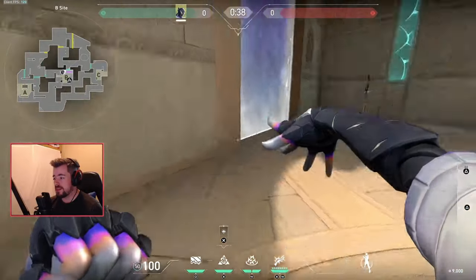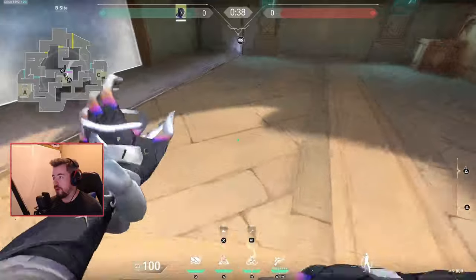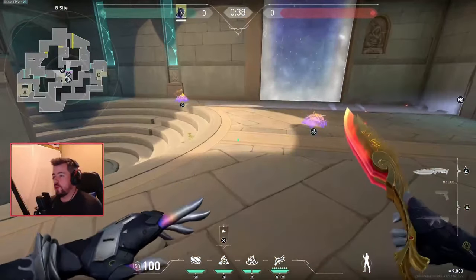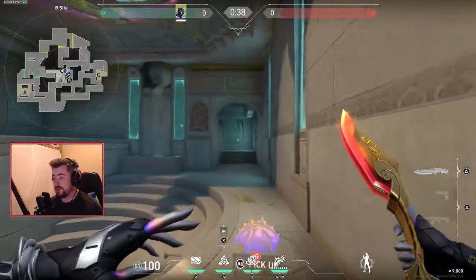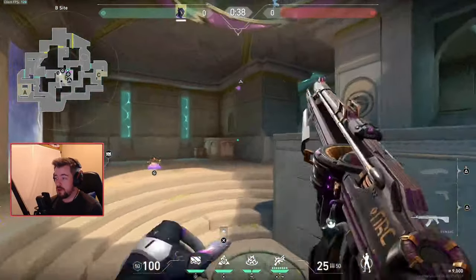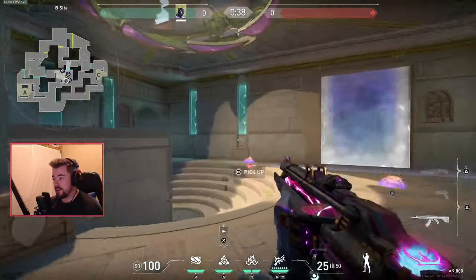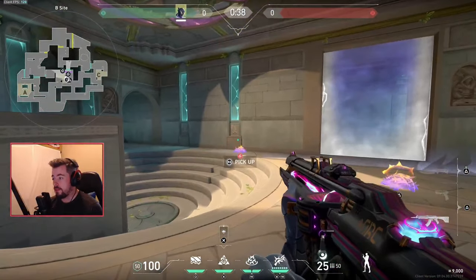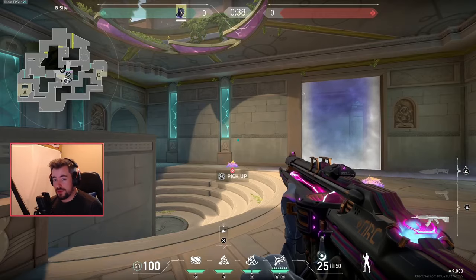Maybe set up a funneling system here — throw a barbed wire here and another barbed wire here. When they go through they'll see this gap and get funneled into the choke. While the first trap position gives me a free kill, I can pop the second barbed wire for protection. People are scared to run through barbed wire — they're afraid.